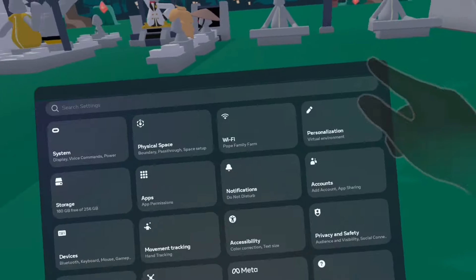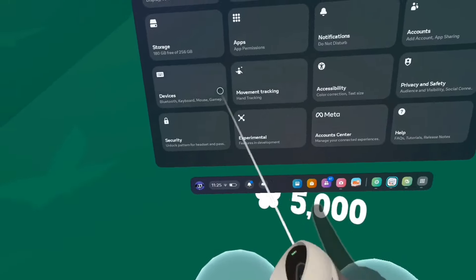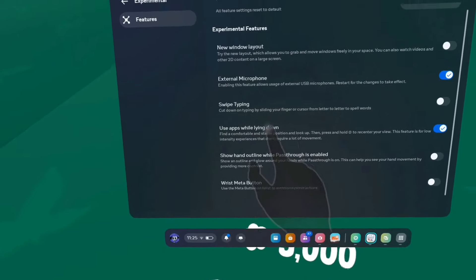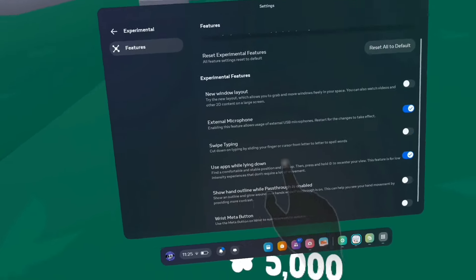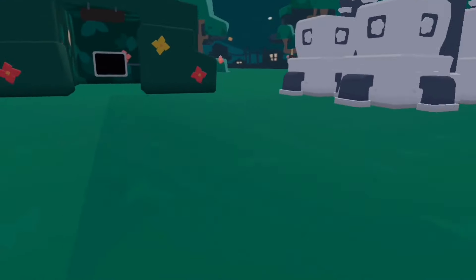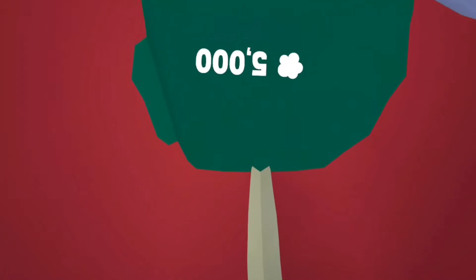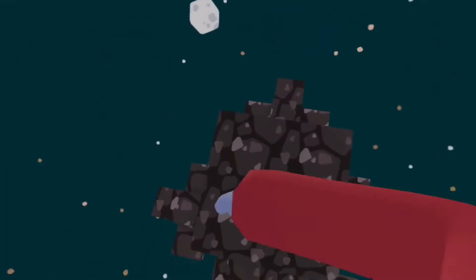You go to settings right here. When you're on here, you go to this right here. Go down and click 'Use apps while laying down.' Go wherever you want to go. Look down and then recenter. And now you're upside down.